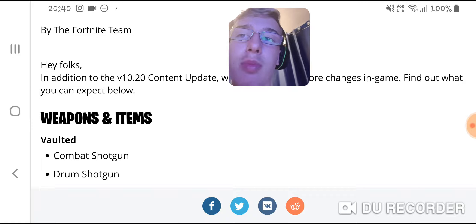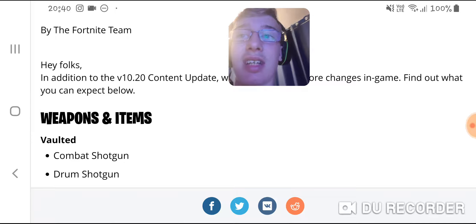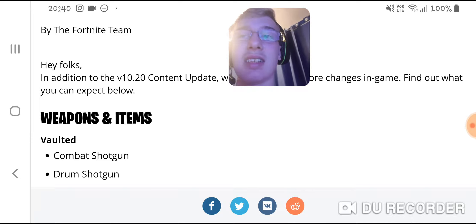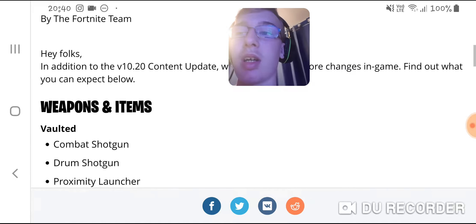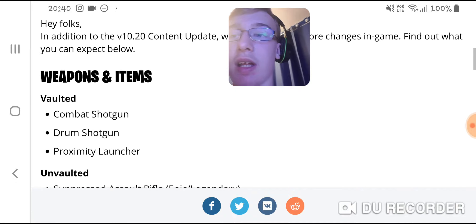They've also vaulted the drum shotgun. I'm not surprised they vaulted this — it wasn't used greatly. You could get like 50 damage a shot, but there was no skill involved in it, I don't think. And the proximity grenade launcher, which again surprised me a bit, but Epic are always trying to keep things fresh, so it makes sense.